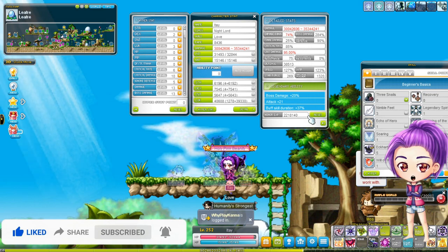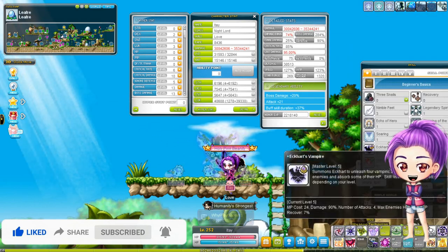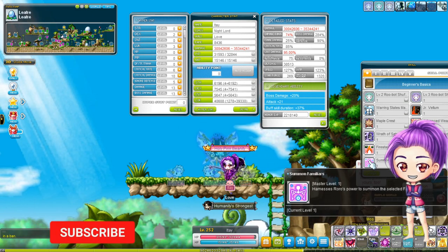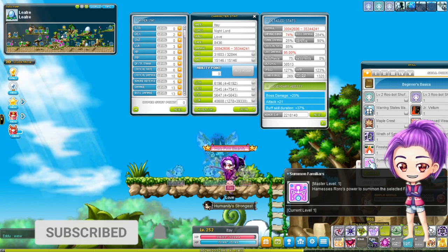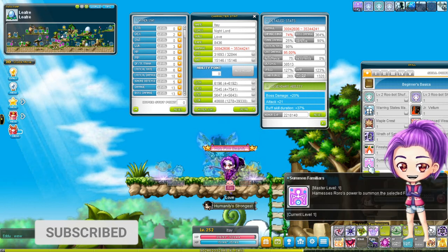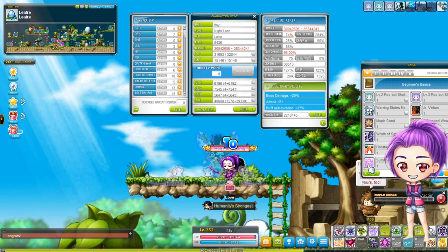Let me show you that they work. I'm using my drop gear, I'll tell you why. You have this skill called 'Summon Familiars' — it's just like Pokémon. You click it and look at my boss damage: it becomes 284. You see? Crazy with just one click. Now we click again and just like Pokémon they go back.